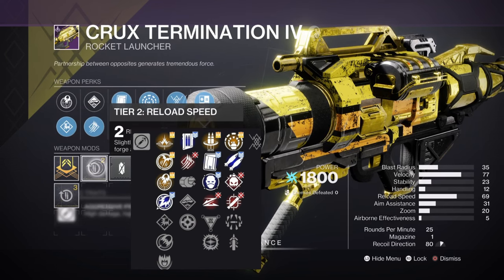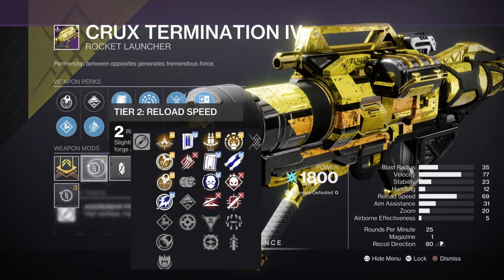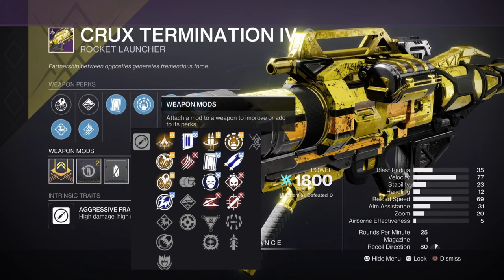With probably a Reload or Velocity masterwork — it depends on what you get, it's not make or break. That was the god roll for Crook's Termination. Now let's go into the longer version of this explanation.